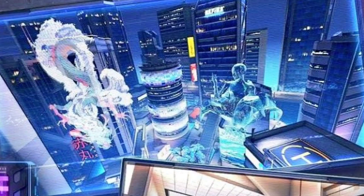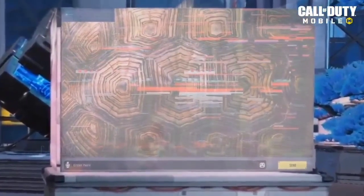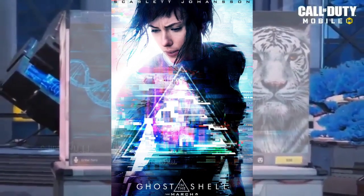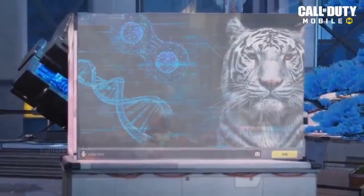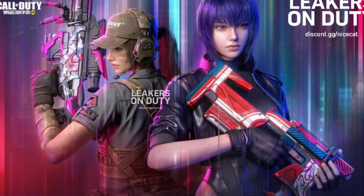But congratulations — we are finally getting a new battle royale map in Season 7. COD Mobile's Chinese version is having a collaboration with the new upcoming movie Ghost in a Shell. Under this collaboration they have teased some new characters and a new upcoming battle royale map. In this teaser image they have teased a new collaboration character who is holding the new weapon skin of the upcoming SMG, the Switchblade.